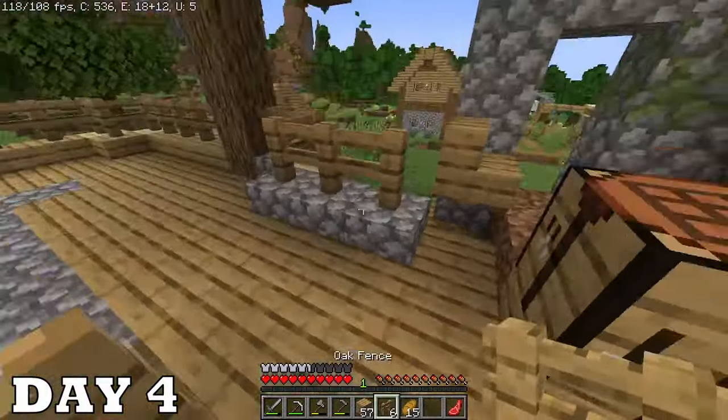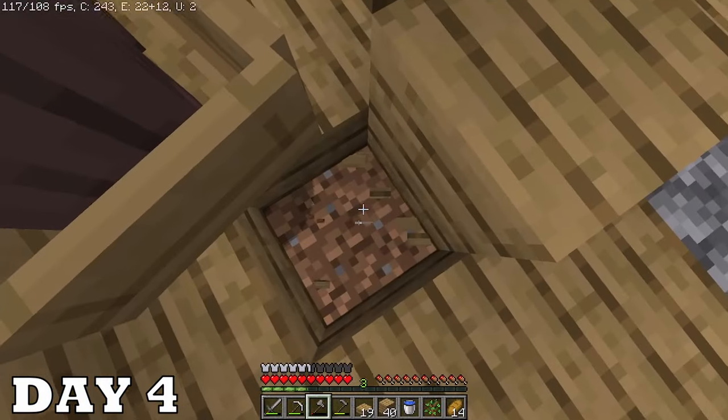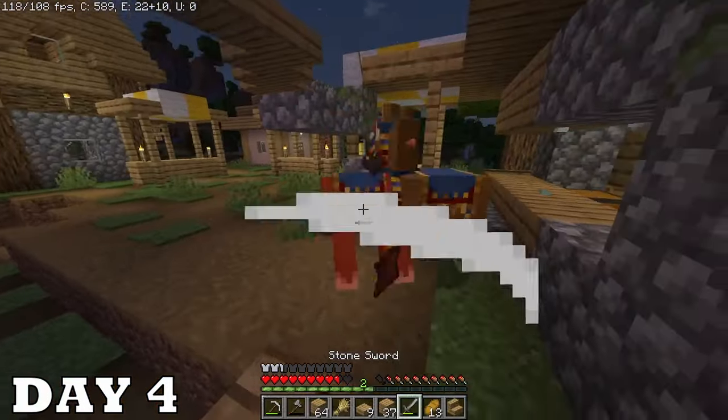On day four I put up a fence — it's a bad neighborhood, I don't want any zombies or creepers getting in. I also totally messed up while building this water pool and fell right onto a block I wasn't supposed to touch. A wandering trader showed up and I showed him the no-soliciting sign.